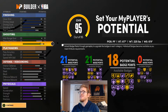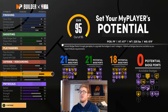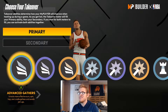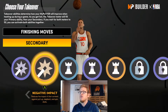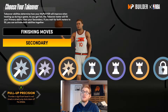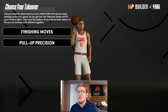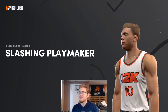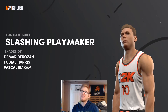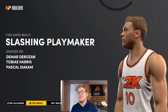You could lower some stats if you want to make a sacrifice in one of these badge categories, but I'm just going to leave it like this. For takeovers, I'm going to give him finishing moves, and I'm also going to go with pull-up precision — so those are our two takeovers. You could go with ankle breaking shots, but we'll go with finishing moves and pull-up precision. For this build we are going to be getting a slashing playmaker archetype, matching DeMar DeRozan, Tobias Harris, and Pascal Siakam.